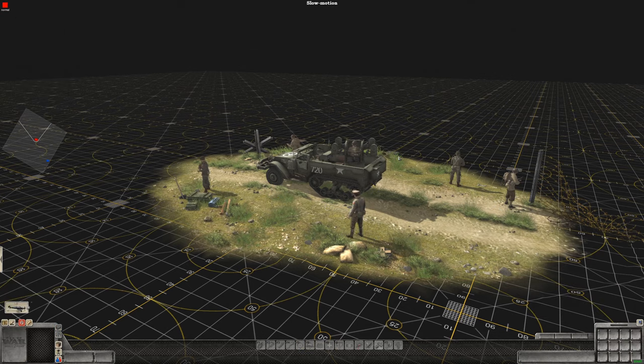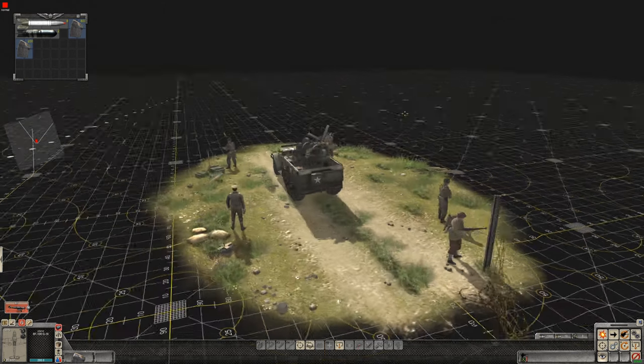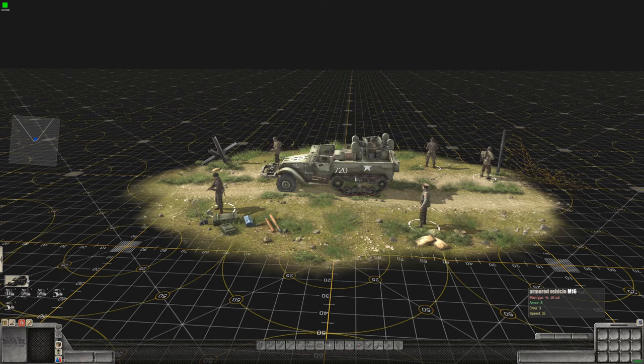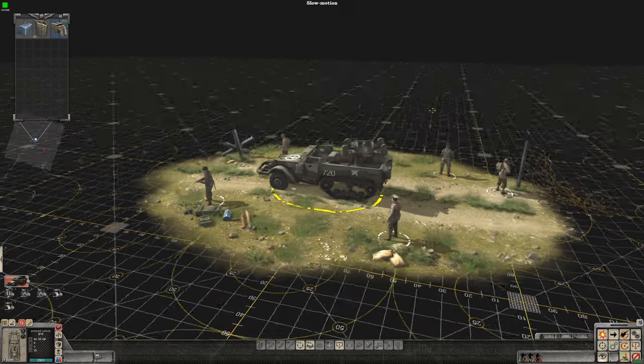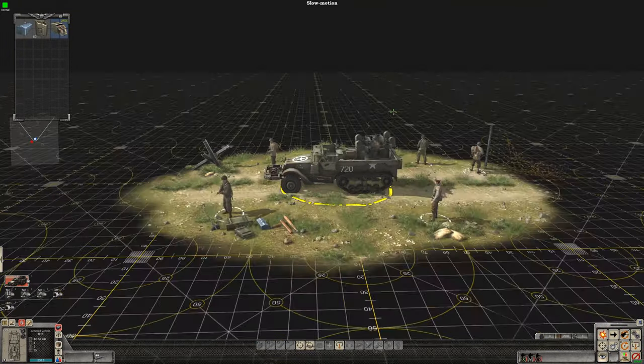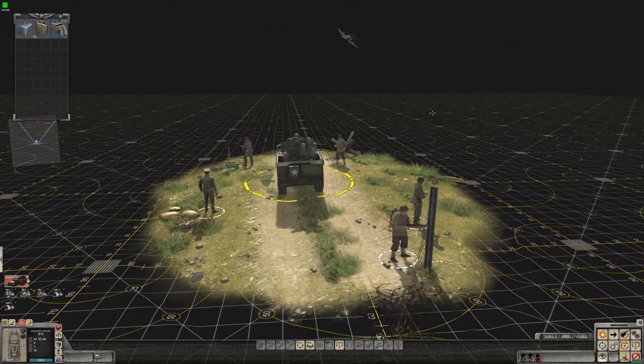Let's switch quick to the German side, which has this BF 109. Let's have him move into a position about here. The M16 in the game is basically a direct control unit — it may attack some ground units, but generally it's not going to attack air units on its own. So you want to go in direct control.